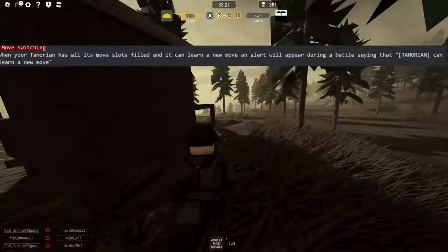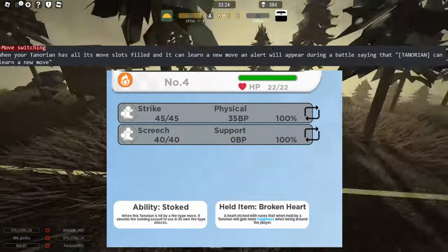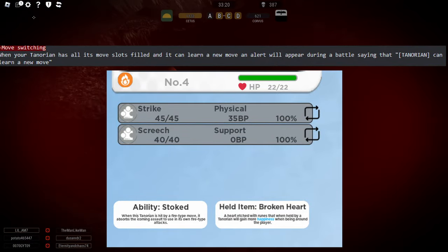With move switching, when you're in battle and you level up and learn a new move, it'll just be a pop-up and you can swap the move. Pretty standard.